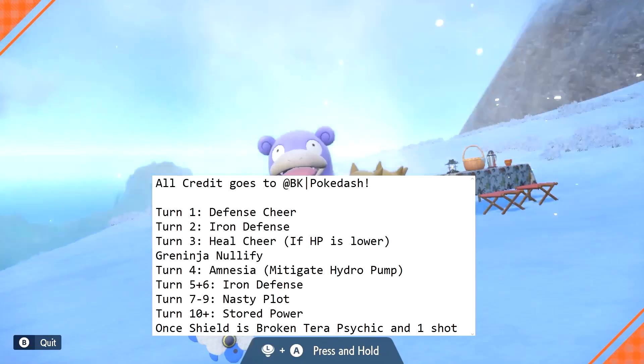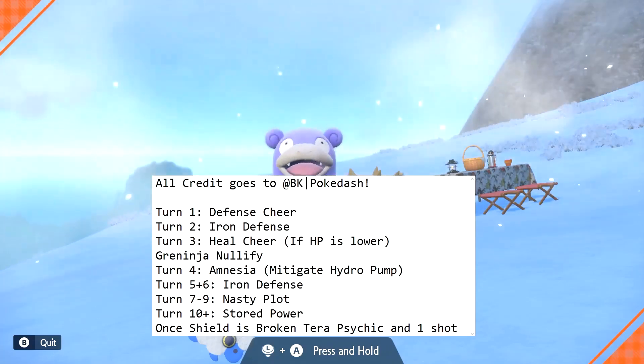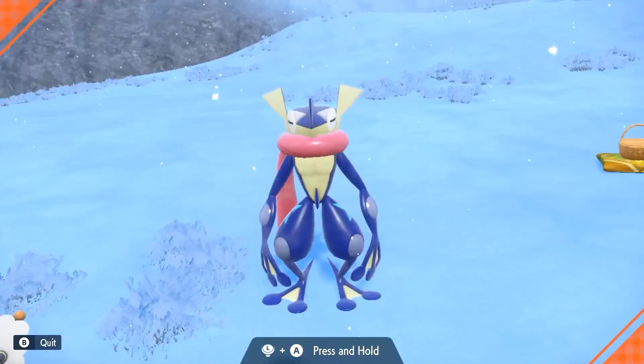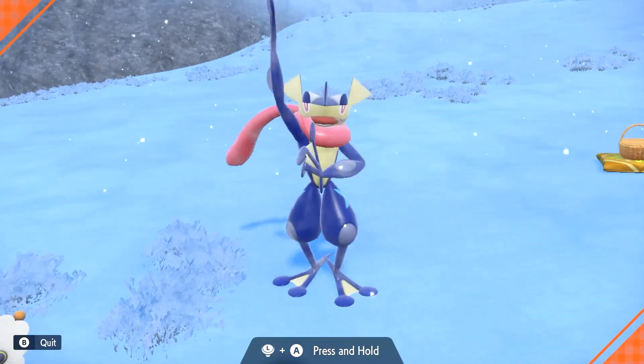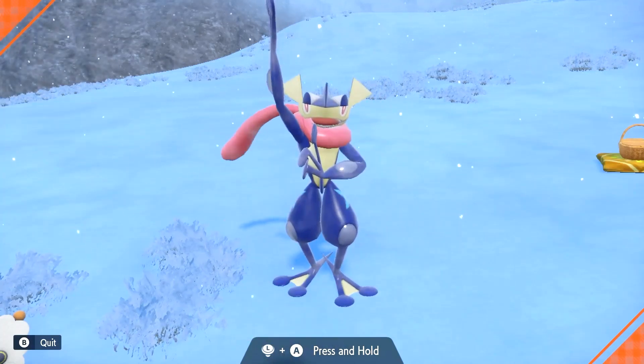Once you use Stored Power and take its shields down, it will only take one more Stored Power for your Greninja to be completely KO'd and ready to be caught. At that point, you can catch it in whatever ball you like. I caught mine in a dive ball because I think it looks cool. And yeah, you can begin Shiny Hunting Froakie if you want to do that. So I hope this helps you get your Greninja.